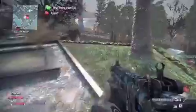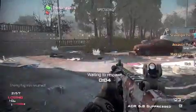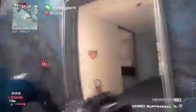My secondary is the USP. I like it because it has pretty low recoil, and even though it's the first pistol you get, it's actually not that bad. You can also use the Deagle or the 5.7 or whatever you prefer, but I would recommend those three — the USP, the 5.7, and the Deagle.